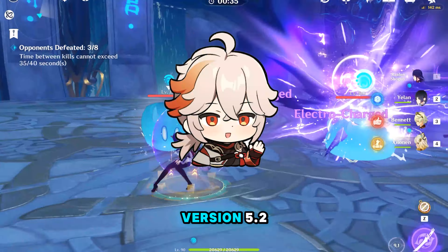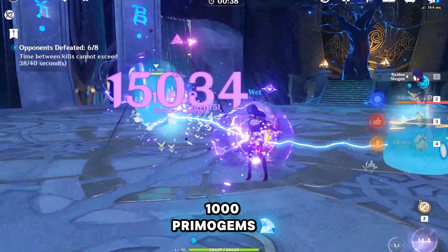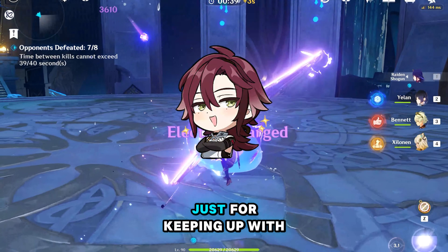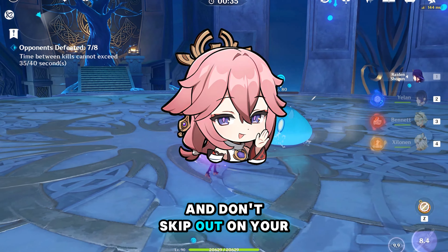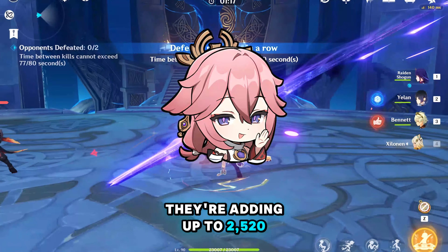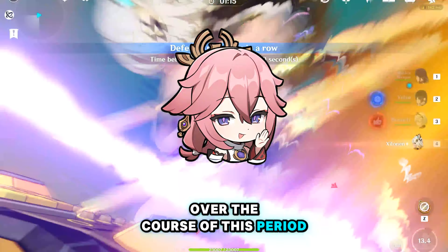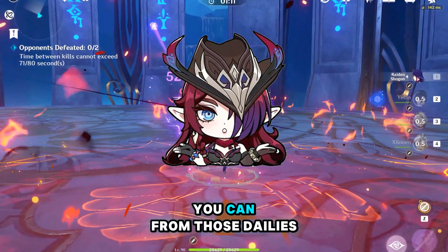Next, we have quests for version 5.2, which will net you around 1,000 primogems. It's a solid bonus just for keeping up with the storyline and events. And don't skip out on your daily commissions — they're adding up to 2,520 primogems over the course of this period, so make it a habit and squeeze out every gem you can from those dailies.